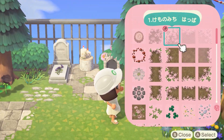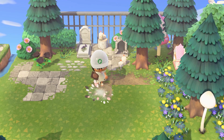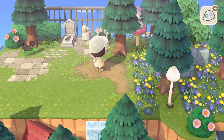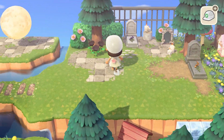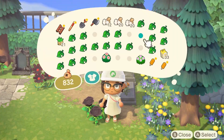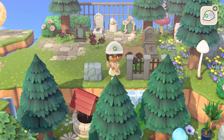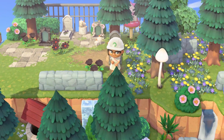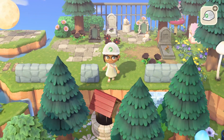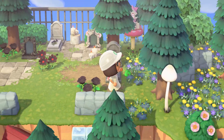I decided to use mom's candles — I somehow accumulated so many of these from time traveling to September. They work really well in a graveyard because they look like candles you'd put in front of a gravestone, and they look really pretty at night adding a little bit of light while also being a bit creepy. I scattered some black flowers throughout the build since white or black flowers feel most appropriate for a graveyard. I was originally going to use the iron and stone fence at the front but it blocked off the items behind it, so I stuck with the stone fencing.